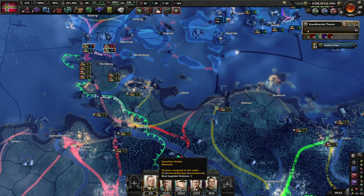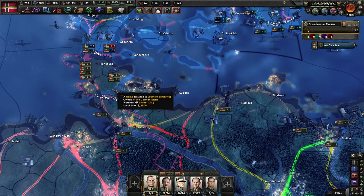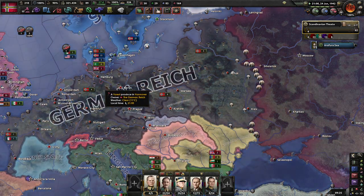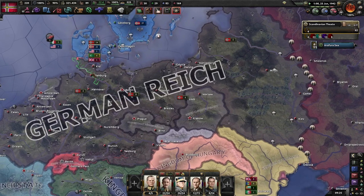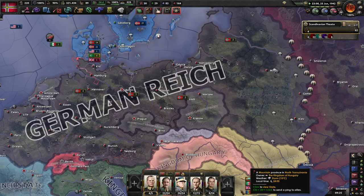It's 14 divisions versus 22, plus one British plus one additional. At the very least for now, we're going to draw some troops away from the Eastern Front.